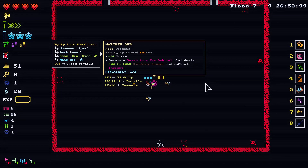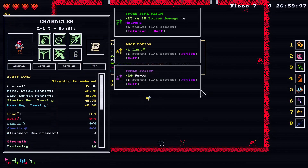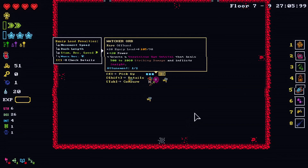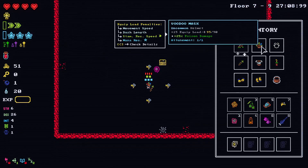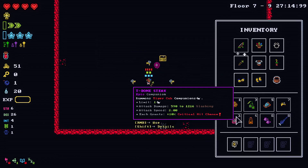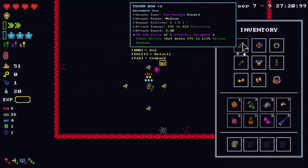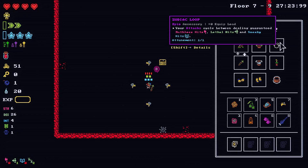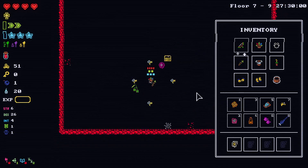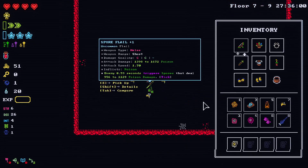Elfend — grants suspicious eye orbital that deals 500 to 1,060 damage. Equip load penalties. Equip load currently sucks. Plus 15, plus 40 — we need to get more strength, I guess. Like if we're just gonna sell it, might as well put it over there and take that one instead.